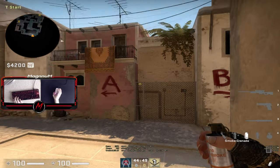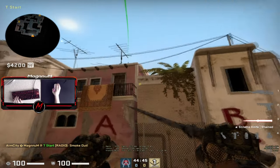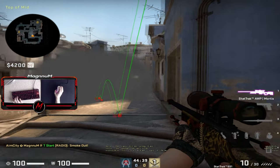First one: top mid smoke - the easiest one. Aim like shown, just throw, left click. From your perspective it's gonna be like this. Nothing special, you all know that already.